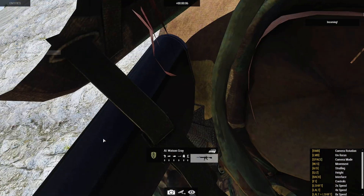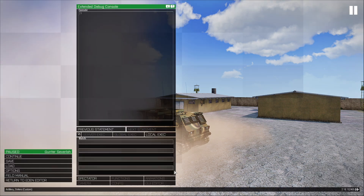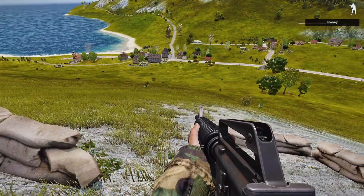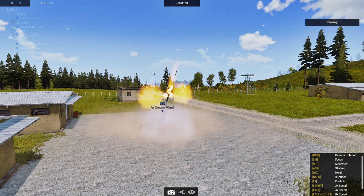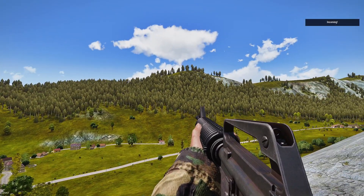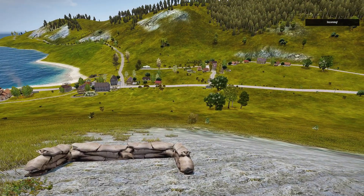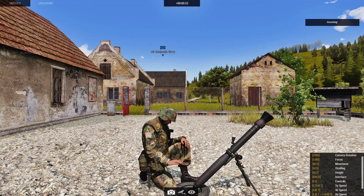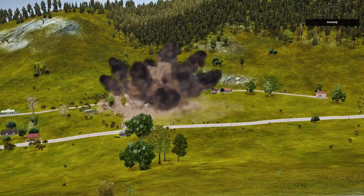Testing gun2 and gun3 in spectator — gun2 fires and impacts on target2. Then triggering gun3, it looks like it already fired. The results are pretty wild — the dust effects are great.